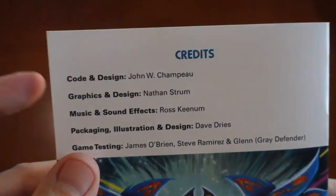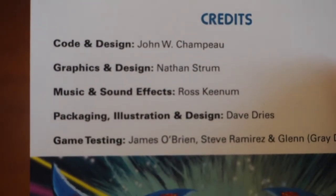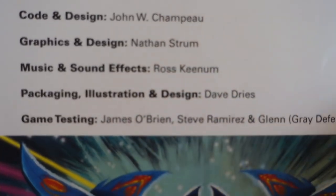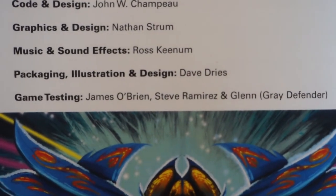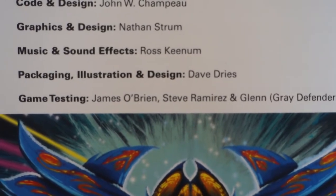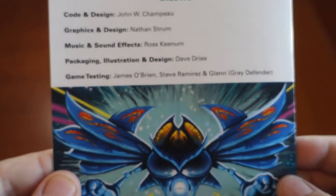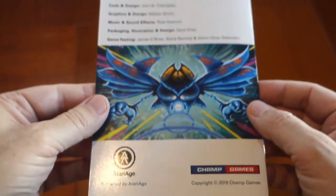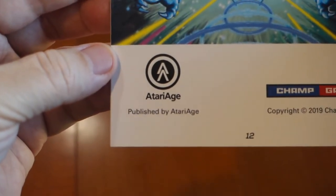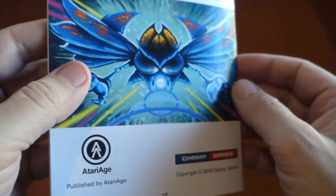On the back of the manual the game's credits are listed. Code and Design: John W. Champeau. Graphics: Nathan Strum. Music and Sound Effects: Ross Keenum. Packaging, Illustration and Design: Dave Dries. Game Testing: James O'Brien from Zero Page Homebrew, Steve Ramirez, and yours truly, Glen Grey Defender. I was not expecting them to include my name on the manual, but it was flattering. Published by Atariage.